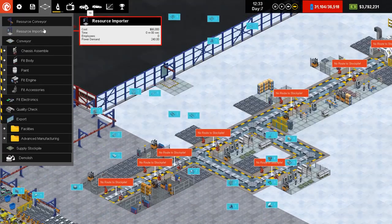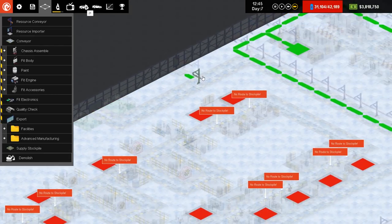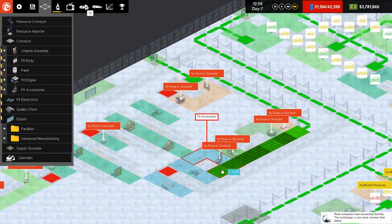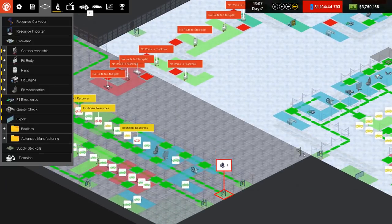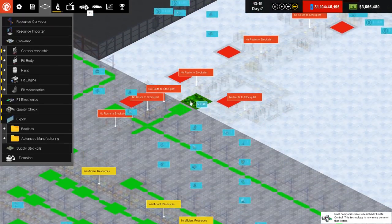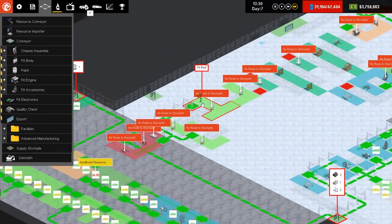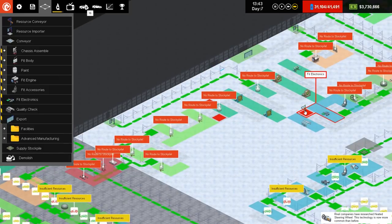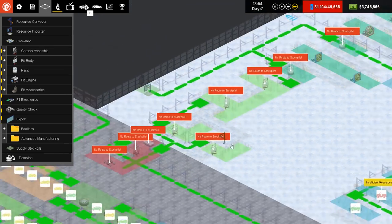So resource importer goes there, conveyor will go from there and along like that. These ones — what we're going to do is have it stream along to there, to there. Very efficient this — but to be fair, nobody's ever accused me of that anyway. Into that one and that one — that technically should be all connected up.